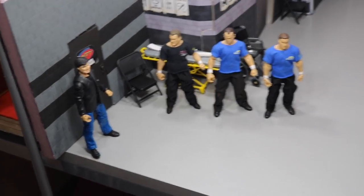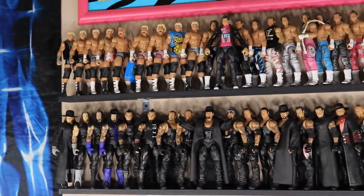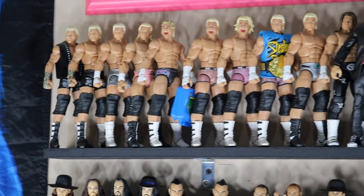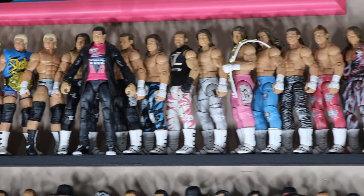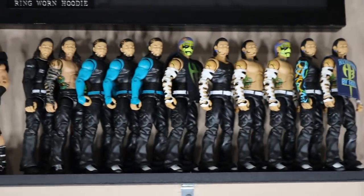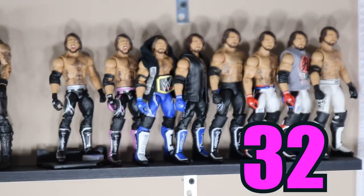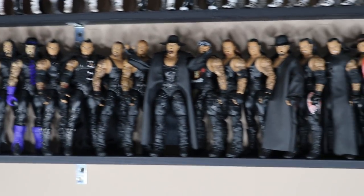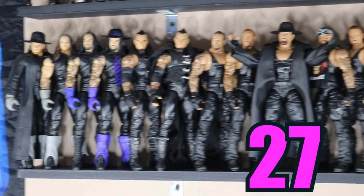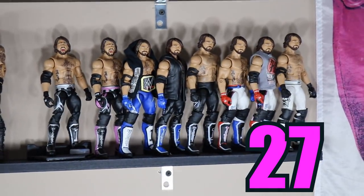This next part should be pretty easy — we have four guys right here: Eric Bischoff and three referees, so the total in the backstage area is just four. Now moving over to the Dolph Zigglers and Jeff Hardys — the total number of Zigglers is 21, with all the customs looking beautiful with those bright colored tights and zebra print. Jeff Hardys come in at 11, making a total of 32 for this top row. Then we have AJ Styles and the Undertakers — 19 Undertakers going all the way through his career, and only eight AJ Styles, bringing the total on that shelf to 27.